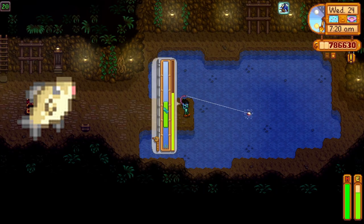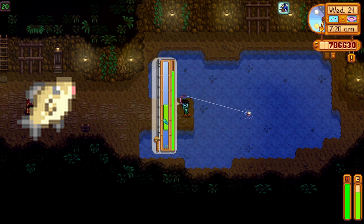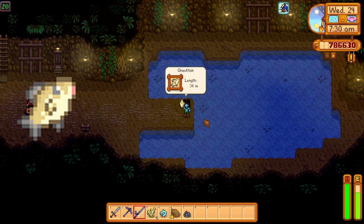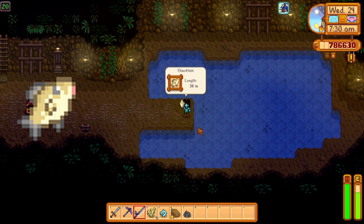At number 10, I'd suggest ghost fish. They have a chance to produce roe, 1–3 quartz, a 5% chance to produce 5 white algae, a 4% chance to produce 1 refined quartz, and under a 2% chance to produce 3 pale broth.